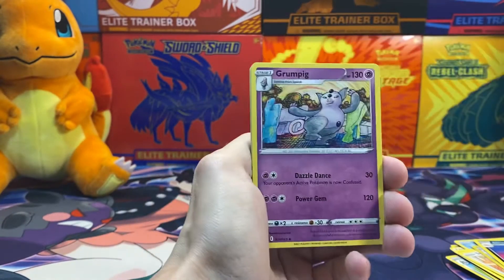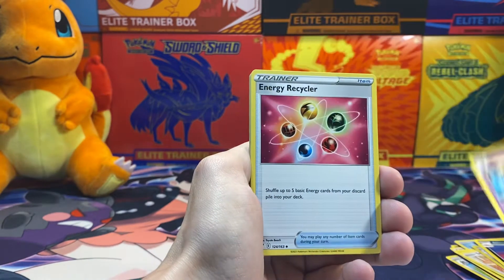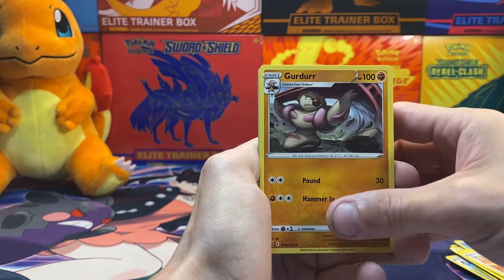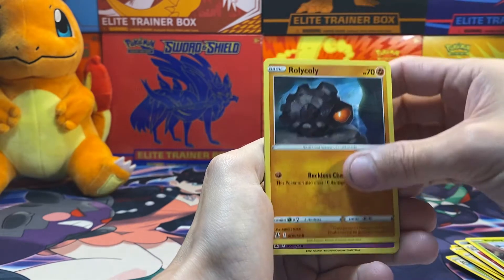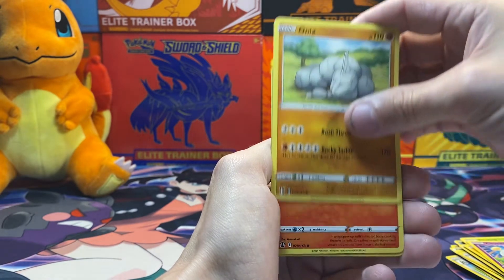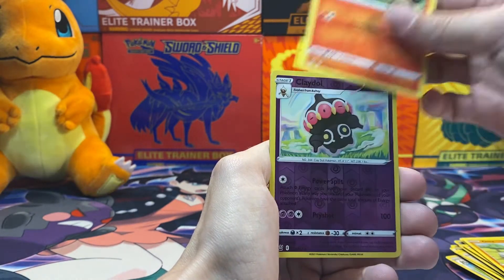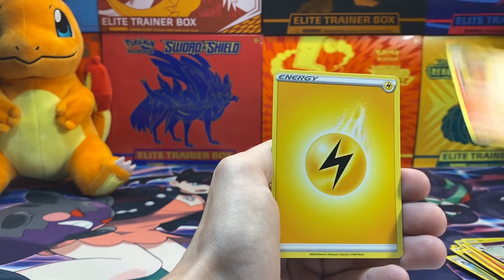Three packs in now — I feel like every pack has this. For the amount of packs I've opened, I should not have like ten of those already. Pack two: Blitbug, Rolycoly, Chimecho, Onyx, Salasoepede, Reverse Holo Claydol, and Cinescourge.